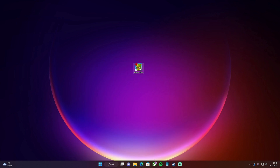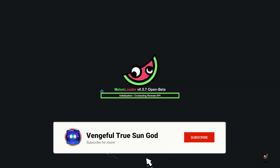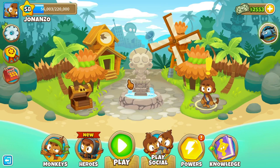Now when I open the game, it will look like this. You will get this loading screen when you try to open it, and then you will see this MelonLoader console come up.